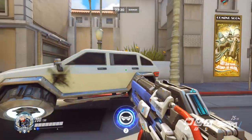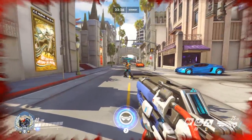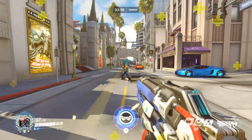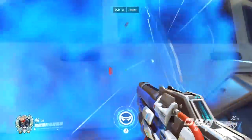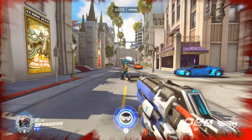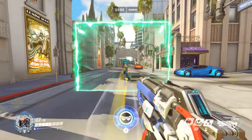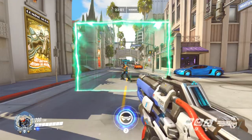I'm on Soldier, I have 200 hit points, I'm going to damage myself down to 40, because Baptiste heals for 60. So when he hits me with his healing, it should bring me up to 100 — which it does. Now I'm going to heal the rest of the way up, damage myself back down to 40 for the same consistent number, then use Amplification Matrix and try to heal. Only 60. It is definitely not working with the heal.